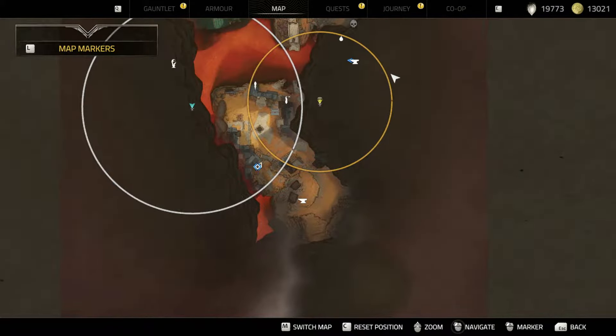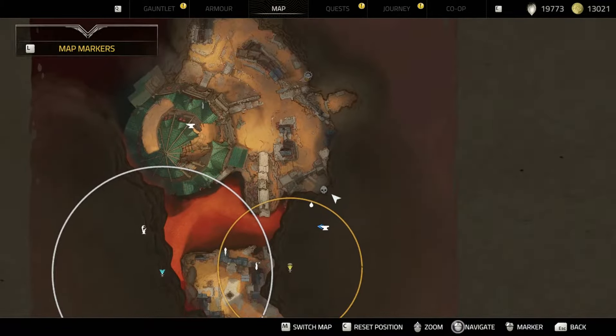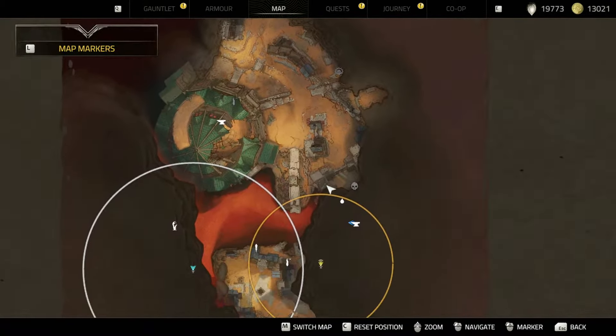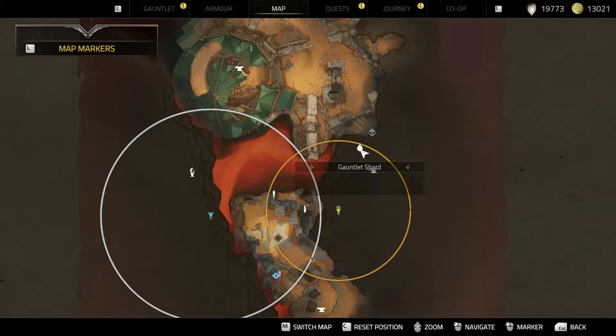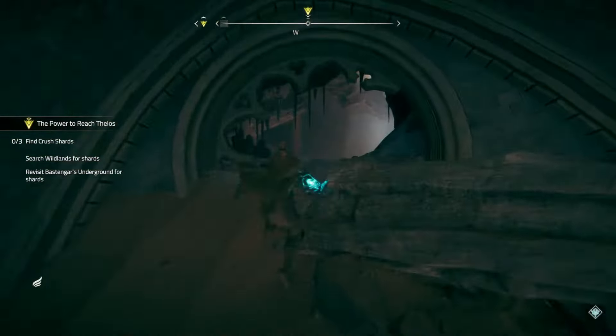Hello everybody, Dead Spikes here. Today I'm making a short video talking about how to get the Gauntlet Shard in Bastinger's Underground. The thing is, this should not show up on the map when it does, because it's kind of confusing. If you did make your way up here to get this anvil, I will show you the pathing real quick.